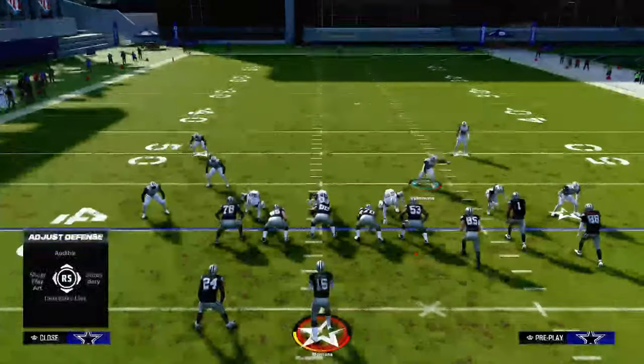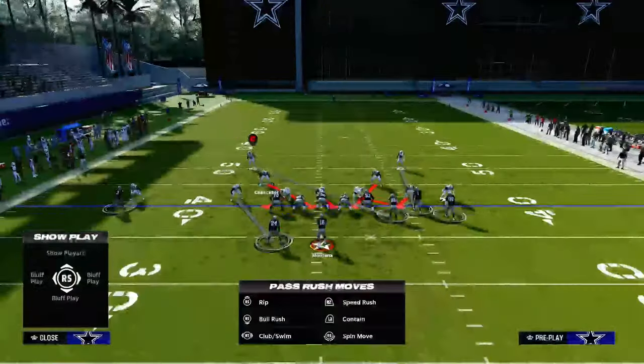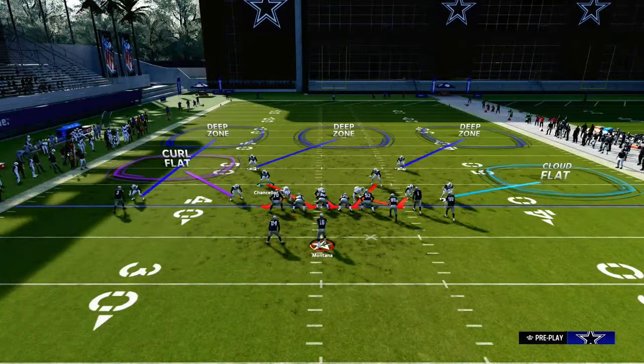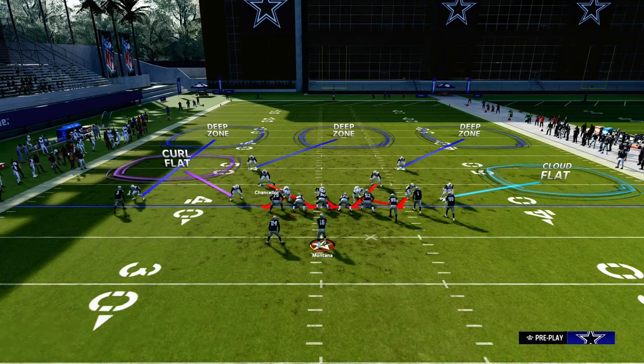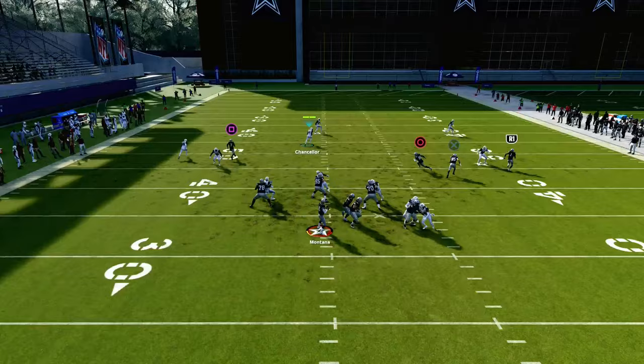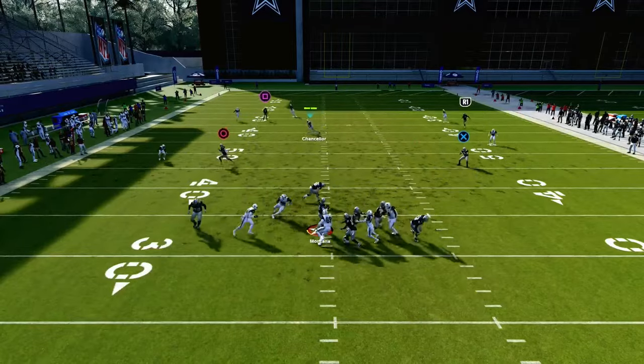The cool part is you can kind of bluff. You can move this guy like you're on him, then at the last second shift over here. What's cool about this is most people don't use the identifier right now at this point in the year. So maybe they set up protection over here, and then we send it off to the right-hand side — maybe get a little bit better disengaged.